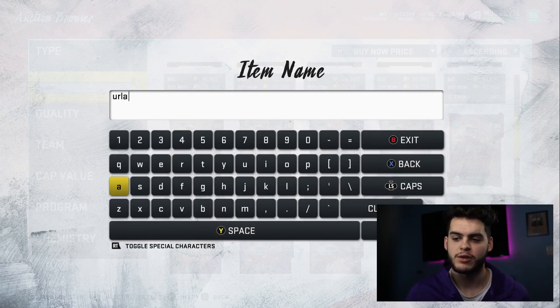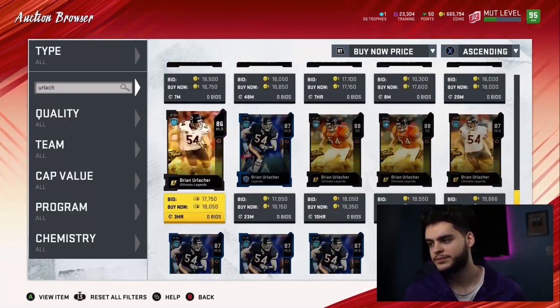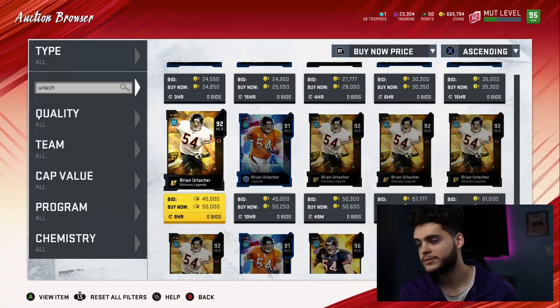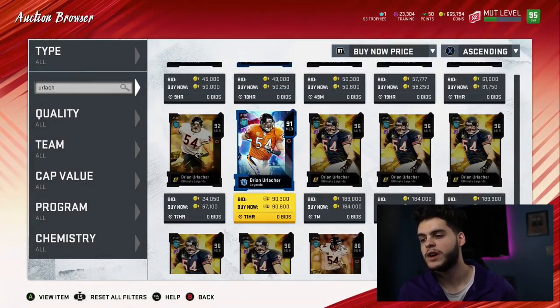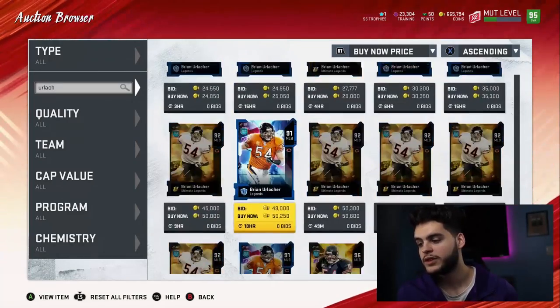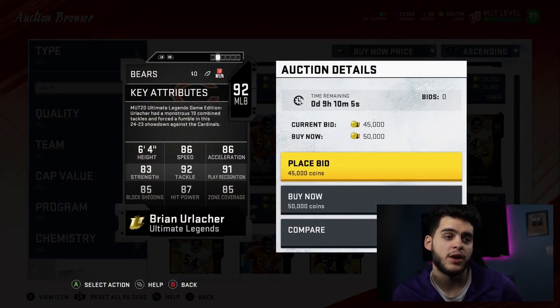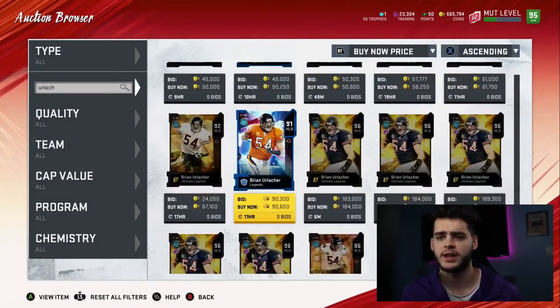Something this team's been missing is a well-rounded user linebacker. With the price of Brian Urlacher recently, you can get a really nice linebacker at a pretty cheap price. He can play alone — the only issue is I personally recommend the 94, but if the 94 is not on the block, the 92 is still great at 50k. You get decent speed, acceleration, zone, and hit power. The 94 has about a 90 hit power and 90 zone with Lockdown — threshold zone and threshold hit power. At six foot four he'll get picks and play the run. Wait for the 94 around 80-90k.